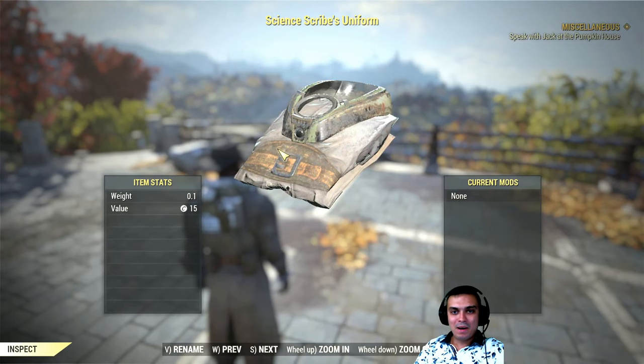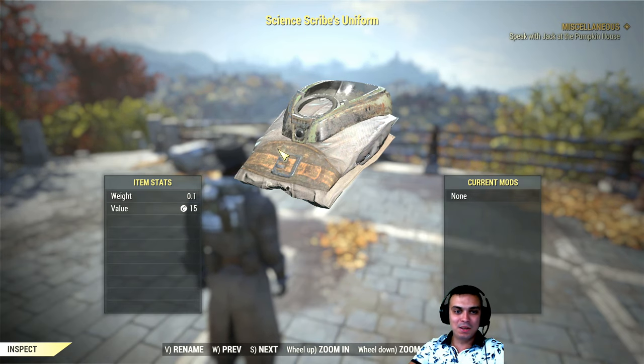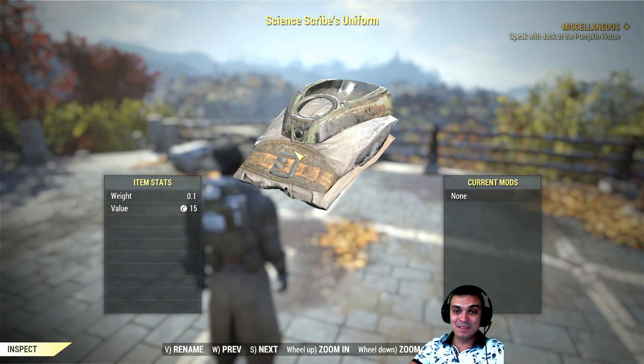Hey, what up Z-Clan and everybody else, how you doing? Welcome to my Fallout 76 100% Define Outfit video. In today's video, we're going to take a look at where to find the Science Scribe Uniform. So, let's jump right into it.